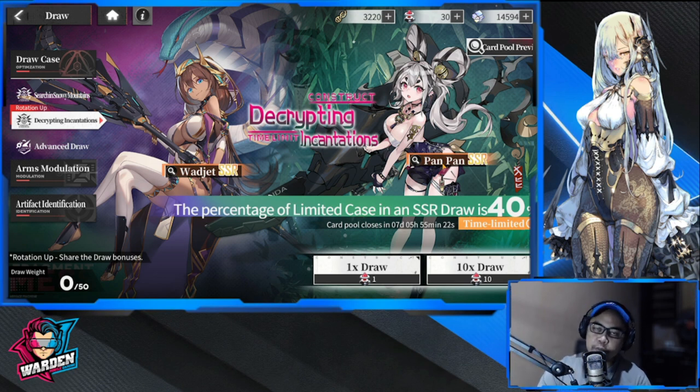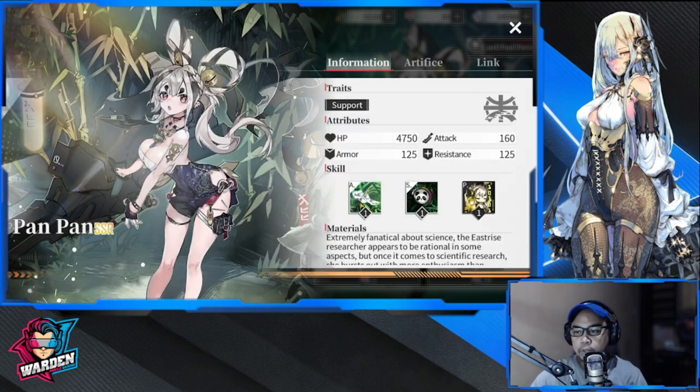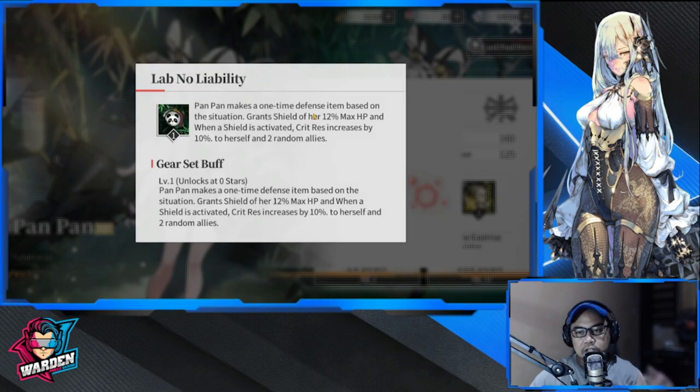When you draw on this banner, keep in mind you might draw Wedget or Pan Pan. Wedget is Tier B — so what is Pan Pan? Starting off, Pan Pan's attack fires an improvised cannon dealing 73% damage to a single row of enemies, but you actually get her for her special skill.